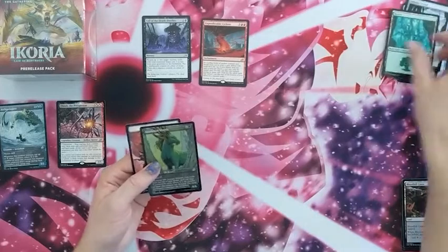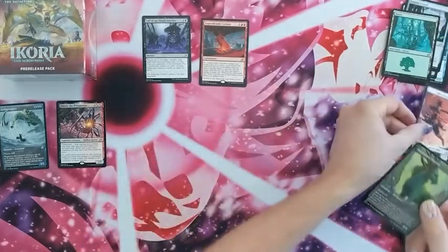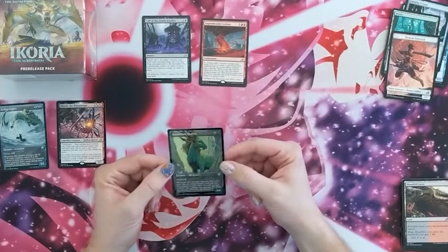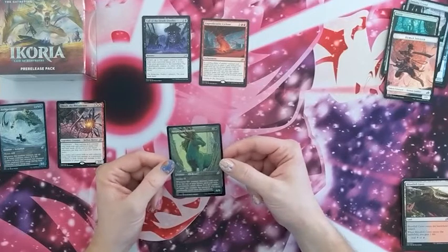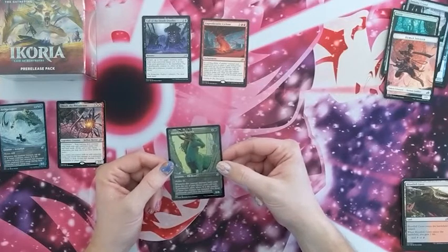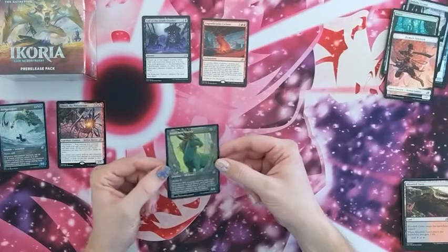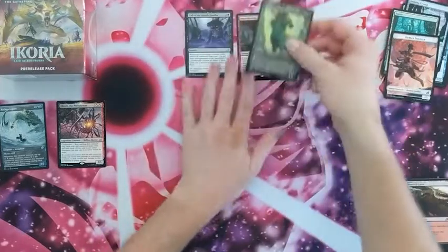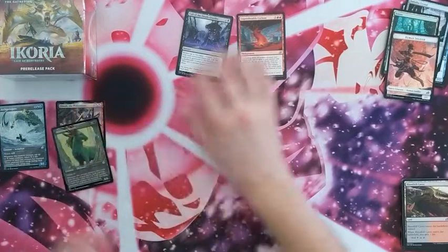We got a Forest, and our foil is an alternate art Auspicious Starrix. Mutate — whenever this creature mutates, exile cards from the top of your library until you exile X permanent cards where X is the number of times this creature has mutated, then put those permanent cards onto the battlefield. That looks awesome — really cool.